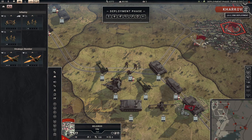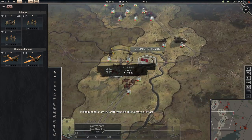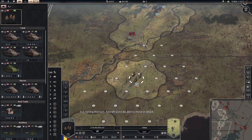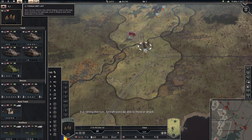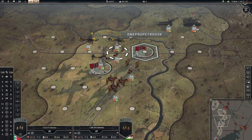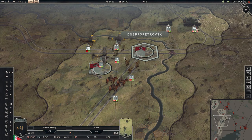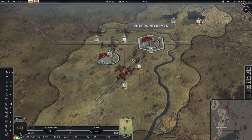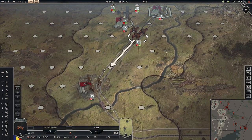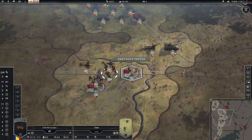We can already see an enemy tank. Who is better, Romanians or Italians, or are they the same? They are the same. Okay, let's put Italians over there — and Hungarians — probably we will be somewhere over here. So we are defending Dnepropetrovsk.